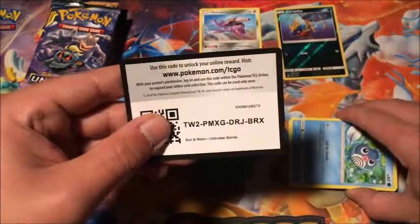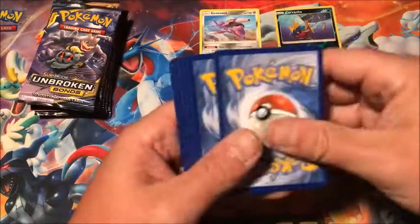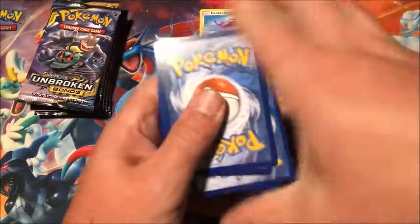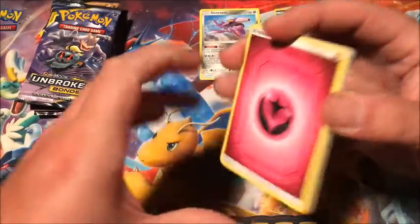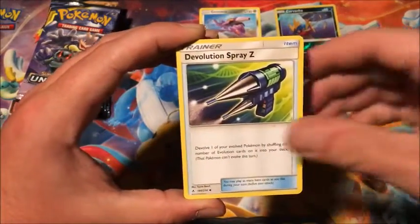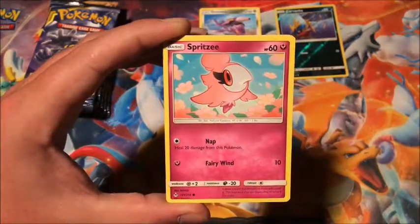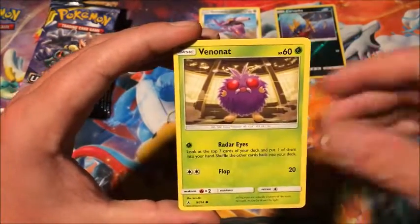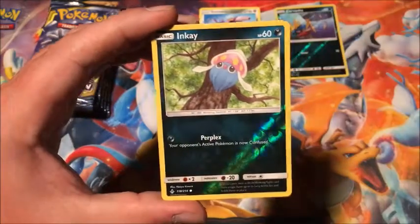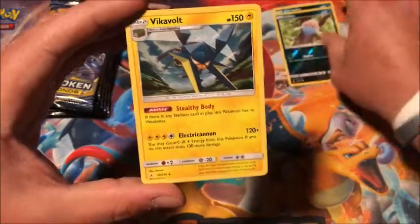Alright, second pack. Starting off with Fairy Energy, Poliwhirl, Devolution Spray, Metapod, Poliwag, Spritzy, Lickitung, Venonat, Spinarak, reverse Inkay, and the rare is a holographic Vikavolt. Alright, so we get our first holo of the box!